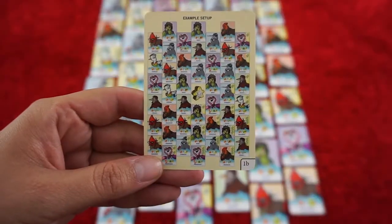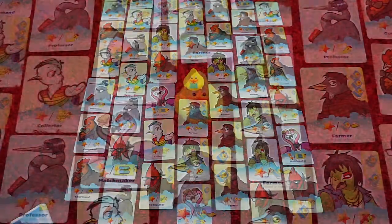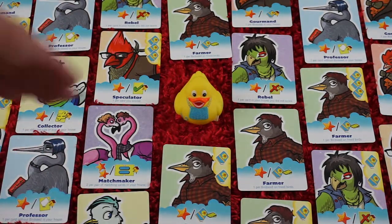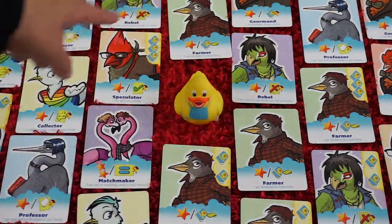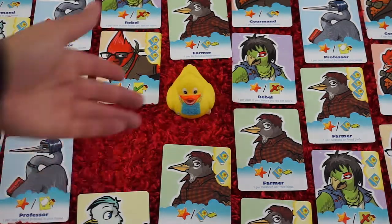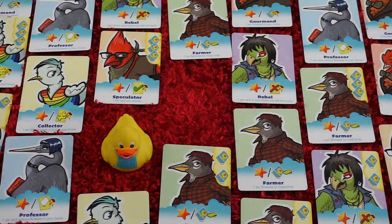The first thing you'll do is grab your deck and set it up exactly like this. You'll place a marker in the middle of this flock, and on your turn you grab any one of the cards that is surrounding it and add it to your birdhouse. You'll then move the marker to the space where the card was. Then the next player can choose which card they want on their turn.